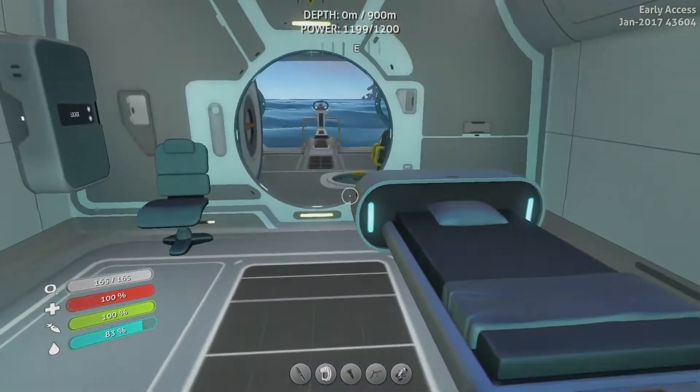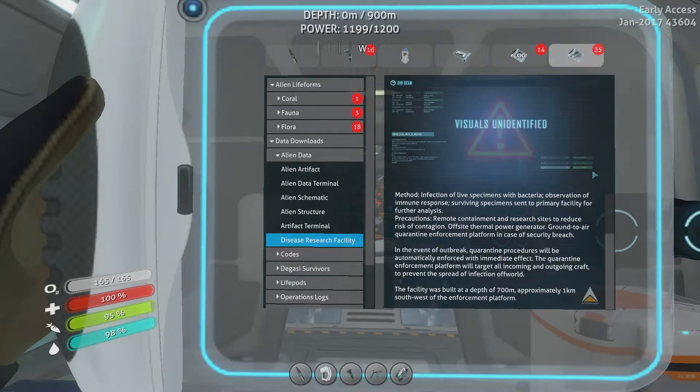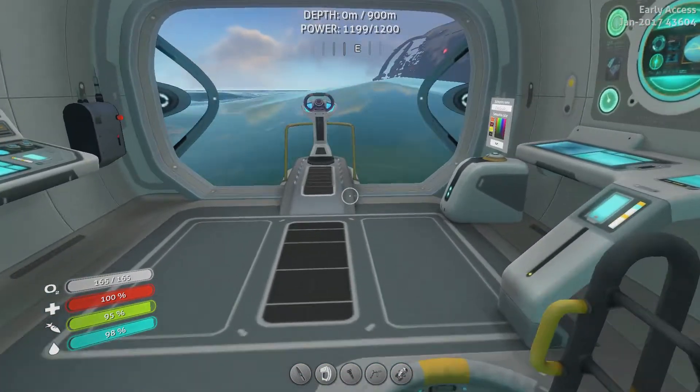I don't know why I said it so weirdly. Alright, so first off we've got the signal that's the Energy Pulse Origin. We haven't visited that yet, so I don't quite know exactly what it is, so I'm gonna throw that on and turn it off until we're ready for it. Also, under our databank, Disease Research Facility — the facility was built at a depth of 700 meters, approximately 1 kilometer southwest of the enforcement platform. That's the other place that we're gonna go.